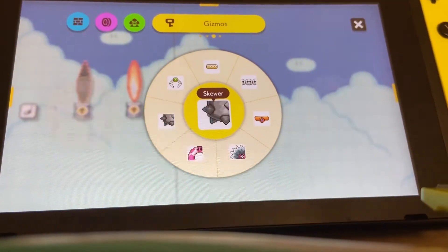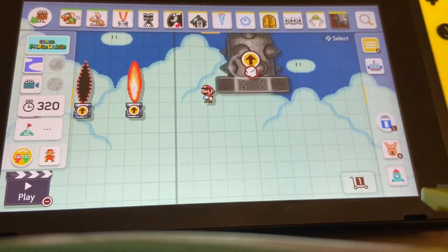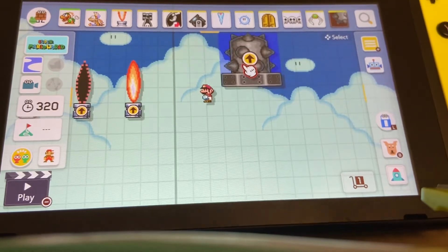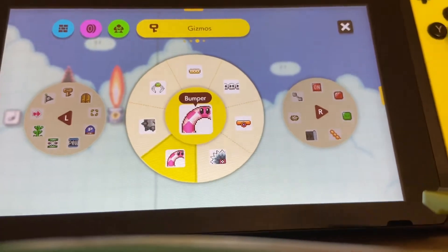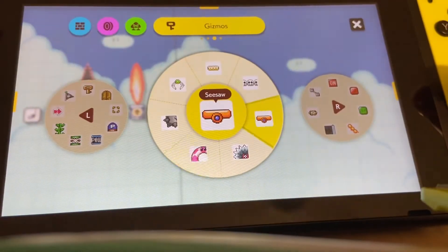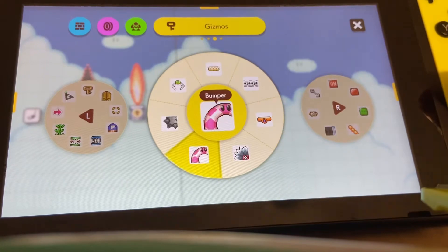You have these little crusher doodads — if you just tap them you can change the direction they go. Then you have these bounce pads that bounce you when you touch them. You have saws, grinders, seesaws, and all that kind of stuff.